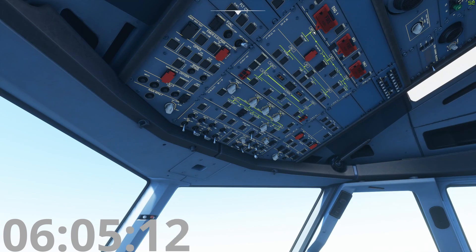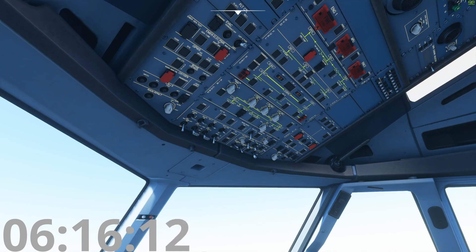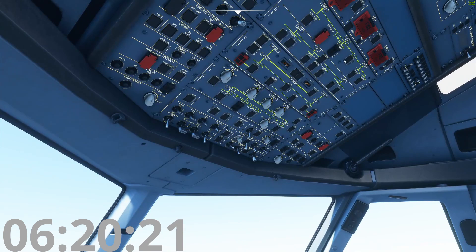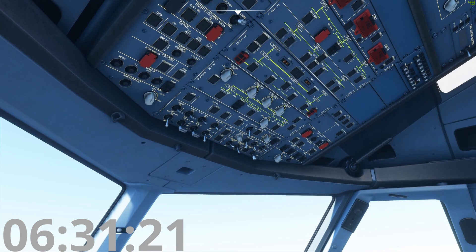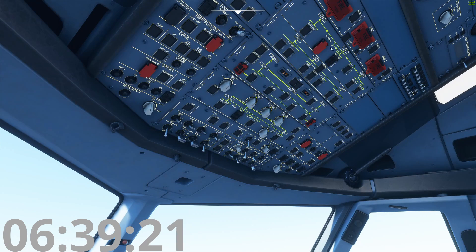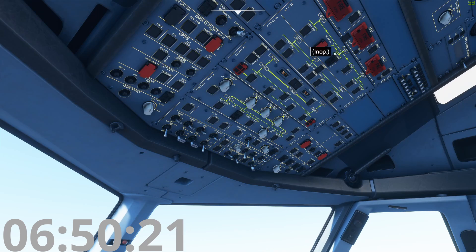We're at six minutes, making good time. Here's the hydraulic panel. We have three hydraulic systems: green, blue, and yellow, each at 3,000 pounds per square inch. There are two engine-driven pumps and a Power Transfer Unit — that's the dog barking sound you hear when arriving at the gate after flying in an Airbus. Its only job is to maintain system pressures within about 500 PSI of each other. Blue is the backup system powered by the RAM Air Turbine at 2,500 PSI.